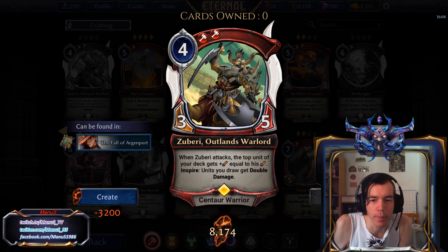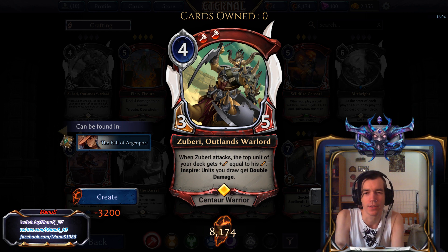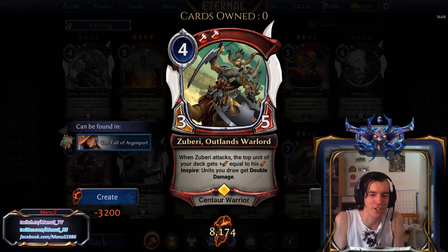And on Inspire, units you draw get double damage, which is also really powerful, especially combined with his ability. So basically most units you draw will be at least 3 attack bigger and then deal twice the damage they usually do, so it's a massive buff.